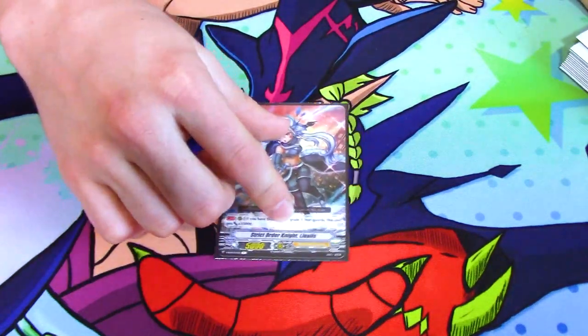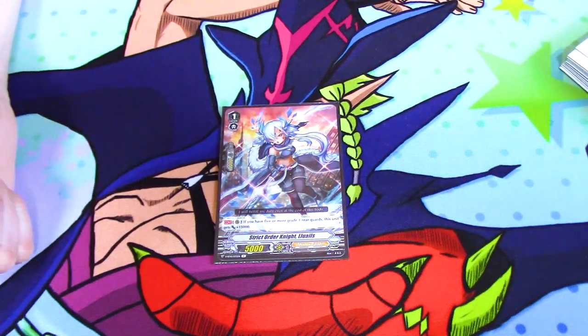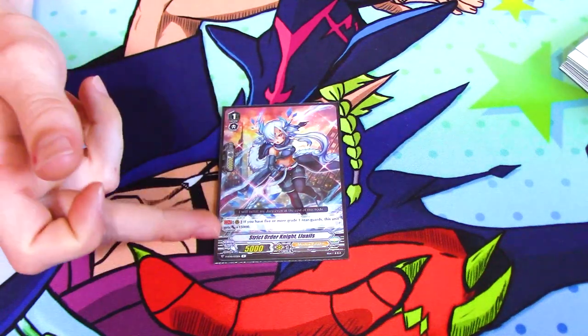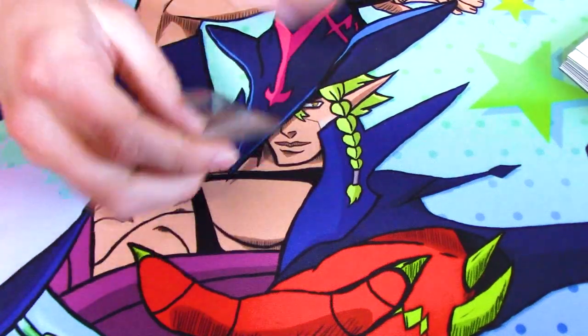Here's my favorite grade one: Strict Order Knight Luwales. Its skill is if you have five or more grade one rearguards — Morphessa counts as two — this unit gets plus 15k, making it a 20k. This is what you call with Morphessa's skill, so it's your best offensive option.